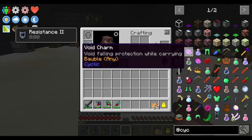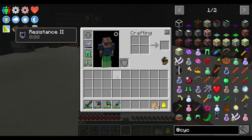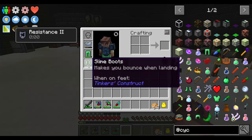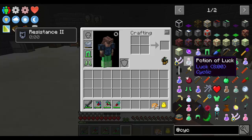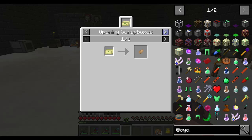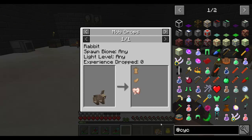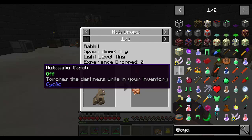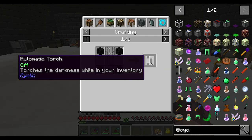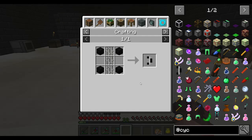There's a void charm — void falling protection while carrying. My only concern is: if you fall into the void, how are you supposed to get out? If you're not going to take any damage, you're just going to constantly keep falling. There's a wing charm which is a magic parachute — not bad, though I've got slime boots. If I want better protection on my feet this may come in handy, though I do need a rabbit's foot which might be tricky to get.